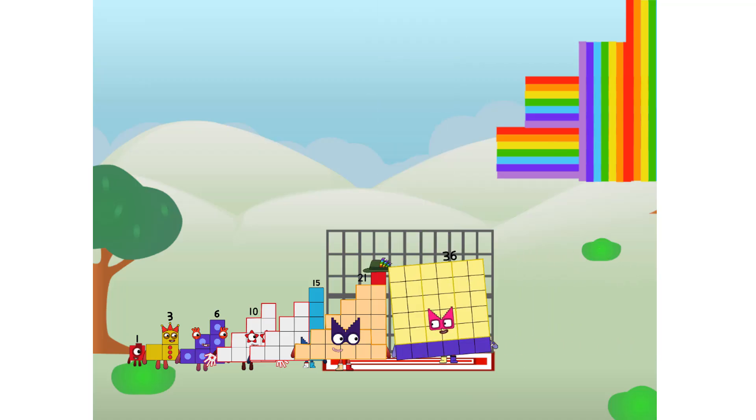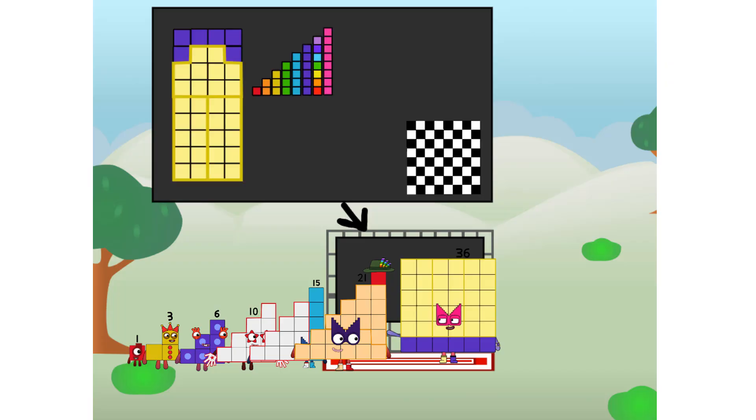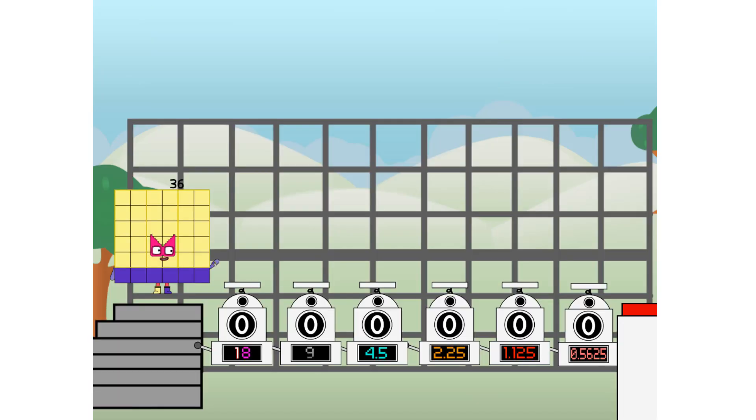There you are! This way — I've got so much to show you. I am 36. And I can be a step squad, a mini chess board, a super rectangle — 1 plus 2 plus 3 plus 4 plus 5 plus 6 plus 7 plus 8 — or even a square. But today I want to show you a little trick I call binary boosters: using the power of doubles to send any number flying.